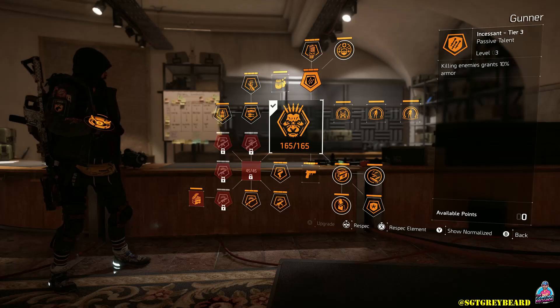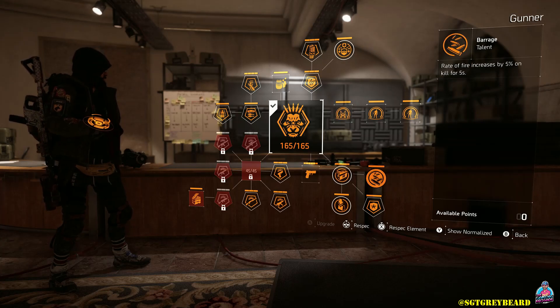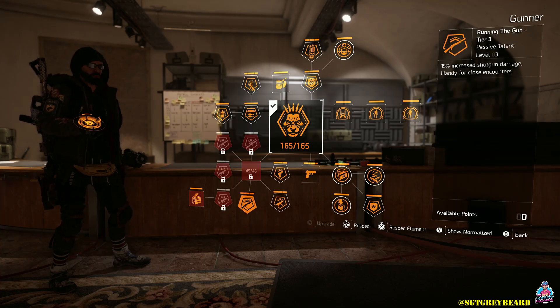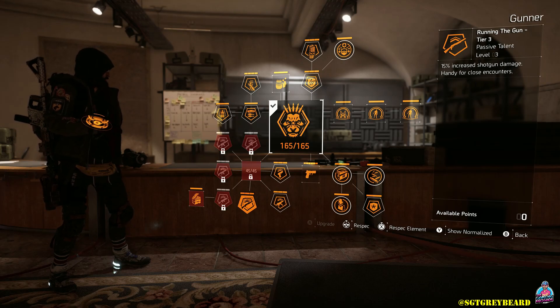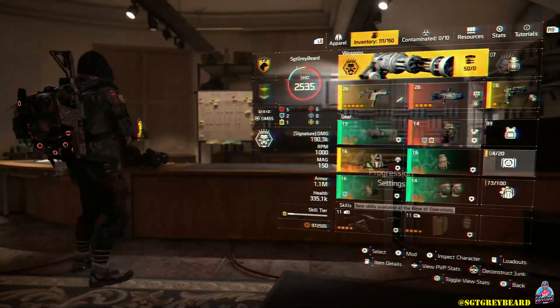Starting with the specialization, I'm using Gunner, and I'm doing that for the typical reasons: you get that extra armor on kill, and you can use the Banshee pulse if you want. You don't need to though, because we're using Hunter's Fury for our gear set. Regardless of which specialization you choose, always have the proper weapons activated in your weapon skill tree so you're always getting a 15% weapon damage bonus.